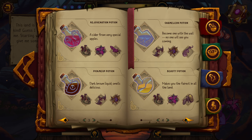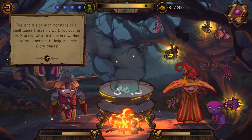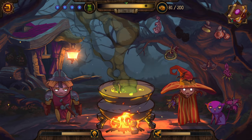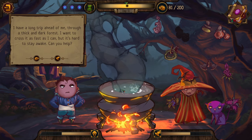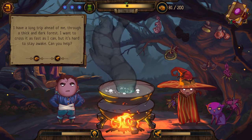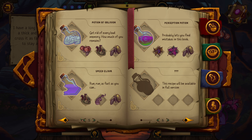A monster-hunter knight wants help in battle - the scarecrow is taken care of. We give them a Beauty Potion - we don't feel like increasing fame right now. Someone needs to cross a thick dark forest quickly and can't stay awake. It's got to be the Pick-Me-Up Potion. If we get money, this is what we needed - it's 101 gold!